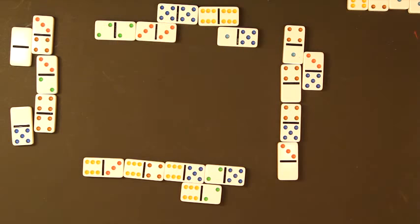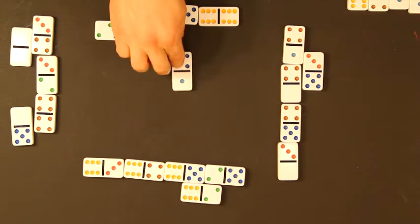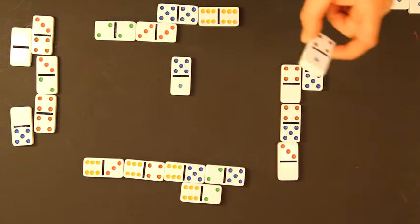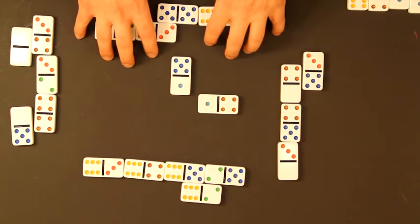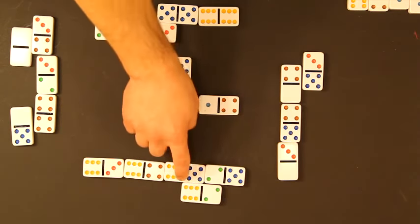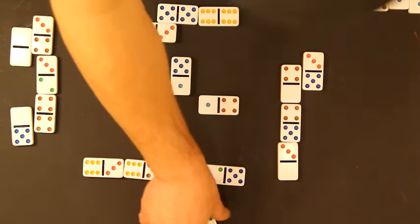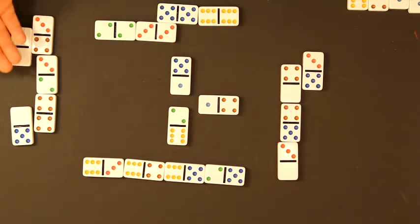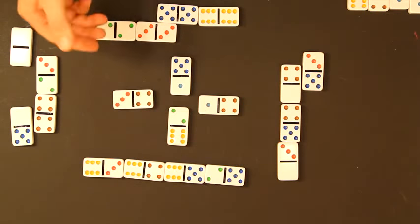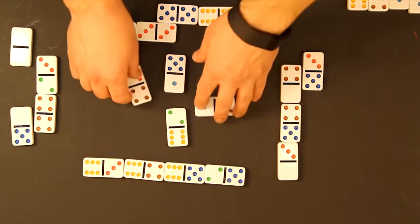This player is still in control. He plays the one-five — one is still the trump suit. The opponent has to play a trump if he has it; his only remaining trump is the one-four. That's exactly what this player was looking for — he wanted to get that last trump. The other players, out of ones, throw off weak dominoes without points. That trick with the one-four is worth five points plus one point for the trick — six points total, bringing this team to eight points.